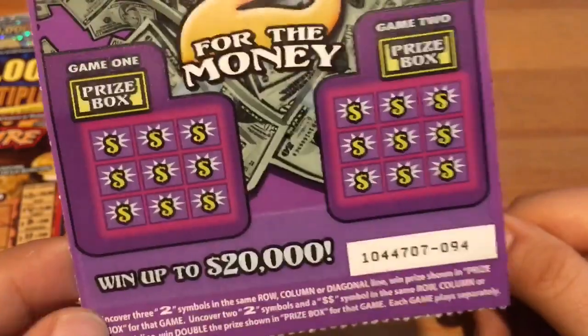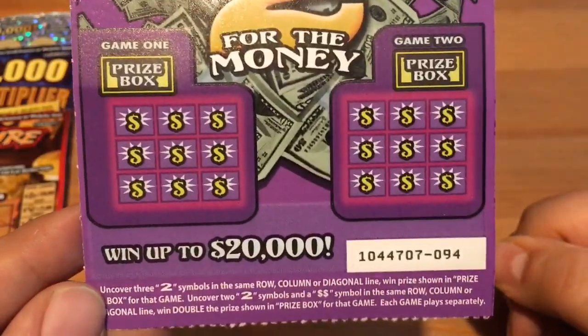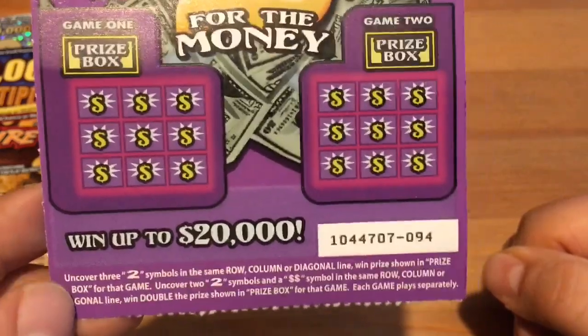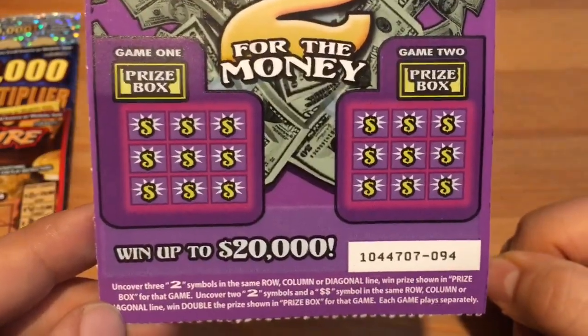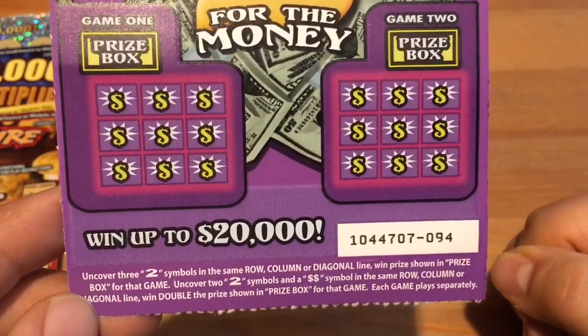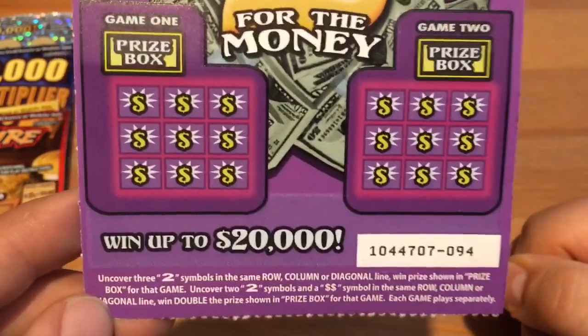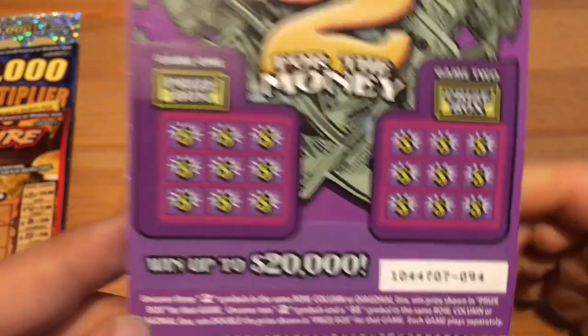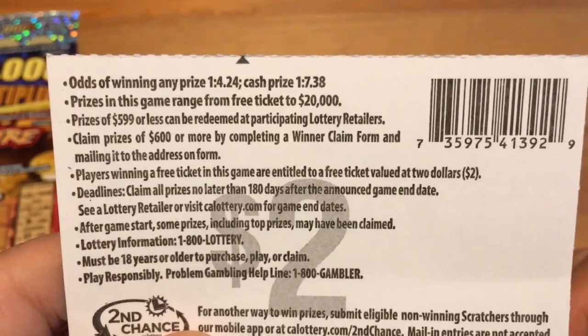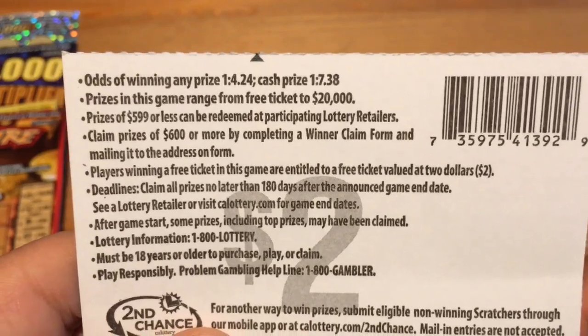Two for the money is basically a tic-tac-toe game. You're trying to uncover three two symbols in the same row, column, or diagonal to win the prize shown in the box up above. If you find a double dollar sign in that row, it counts as a two and doubles the prize in the prize box. Odds on this ticket are 1 in 4.24 for any prize, 1 in 7.38 for a cash prize. Top prize: $20,000.